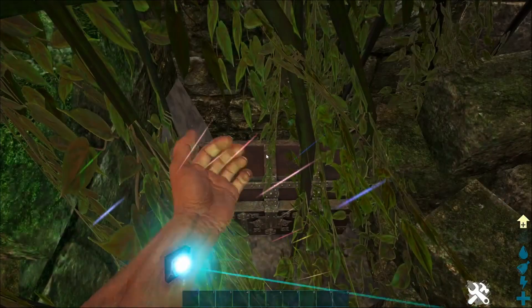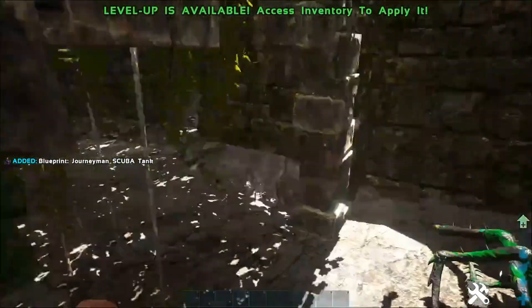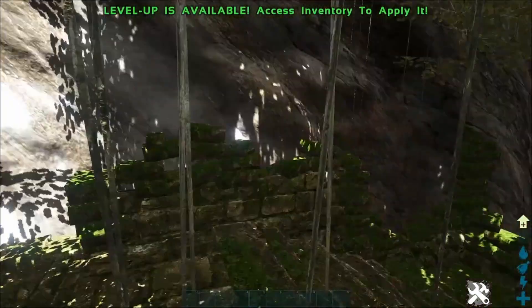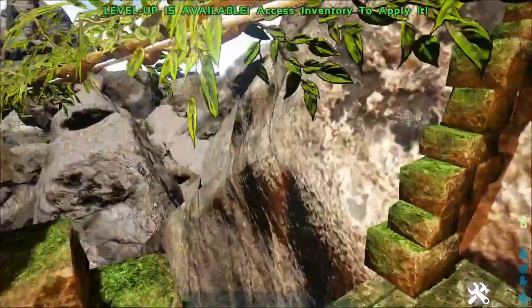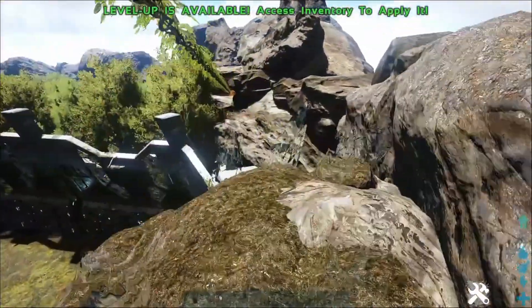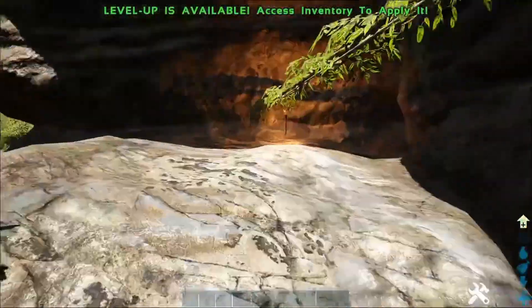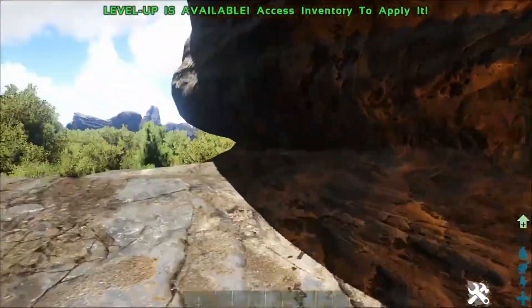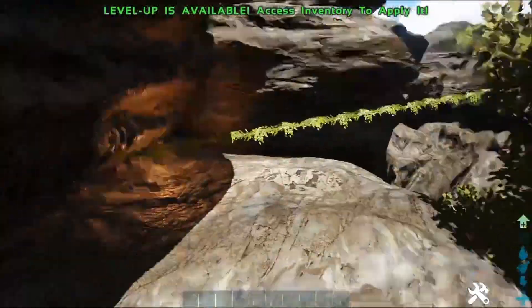Let's see what's in this treasure chest — a scuba tank and just the usual supply cache building materials. There's also another zipline here, though that one doesn't seem to lead anywhere.